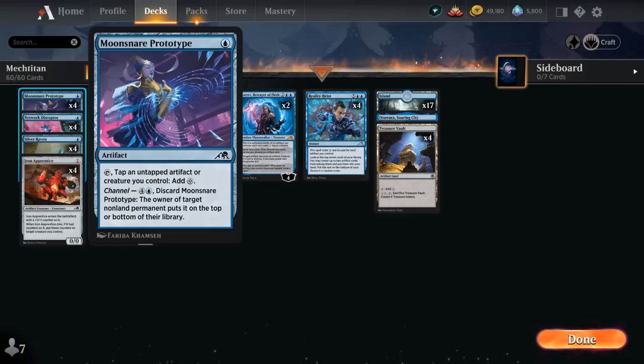It also has a channel ability for 5 mana, letting us discard Moonsnare Prototype so the owner of target non-land permanent puts it on the top or bottom of their library. So if we draw a Prototype in the late game and we don't need the mana anymore, we can use it as a nice removal spell that's also uncounterable, because it's a channel ability and not a spell we're casting.